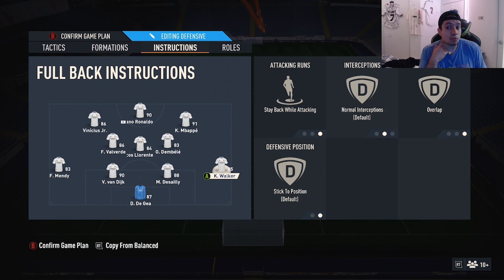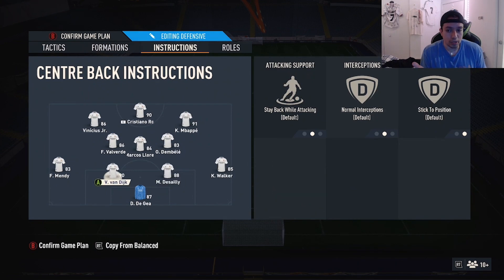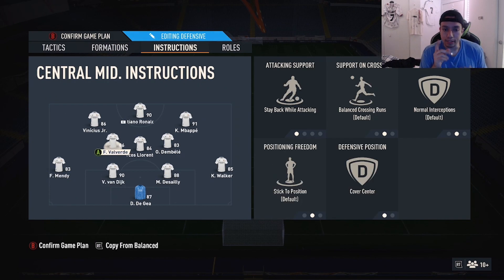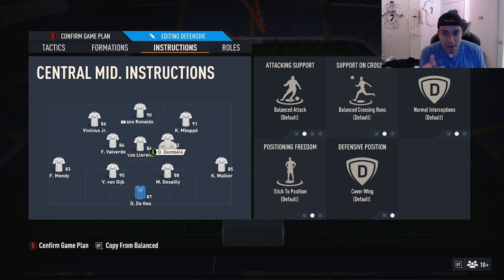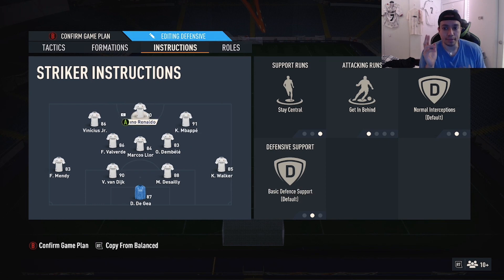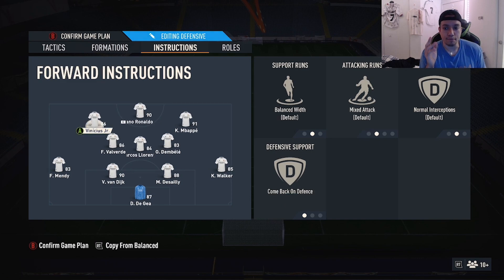Right back: stay back while attacking, overlap. Two center backs: stay back while attacking. Left back: balanced and overlap. The two center mids — left center mid and center center mid — are exactly the same: cover center, stay back while attacking. The right center mid: cover wing, everything else balanced. Right forward Mbappé: get in behind, stay forward, stay central. Cristiano Ronaldo: get in behind, stay central, stay forward as a striker. Left forward: mixed attack, balanced, come back on defense.